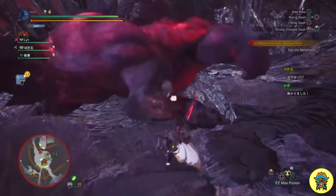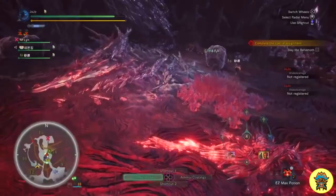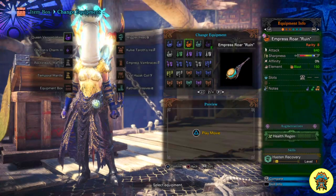Also add the high jump emotes to your radial menu because these emotes can save your life. As you can see here, you can avoid being killed by the ecliptic meteor by using the high jump emotes at the right time. So if you find yourself far away from the comets or if all the comets have been destroyed, use this emote to save your life and keep on with the quest.